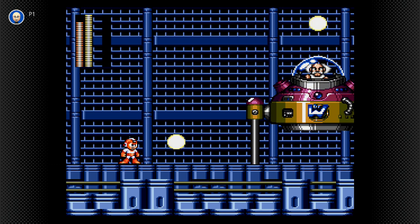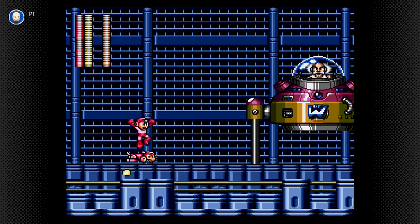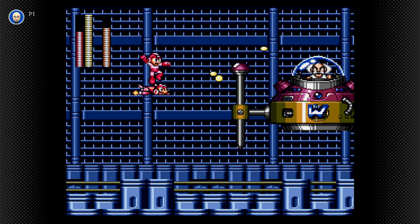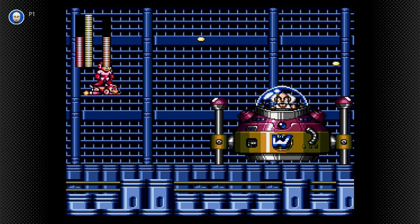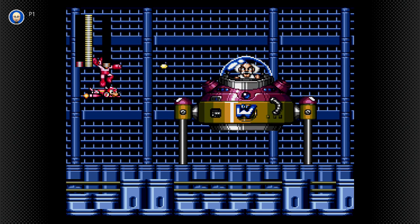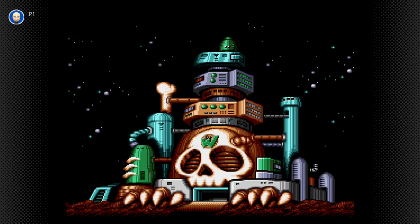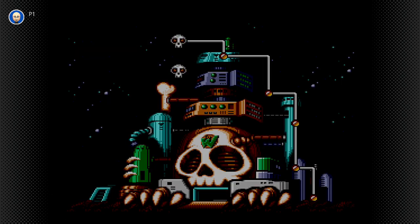Nice. Cannon's down and Wily is exposed. Now, normally you'd be expected to use the Hard Knuckle on this guy, but Rush Jet is his other weakness. There we go. And that was flawless too. But look how much of a beating Rush Jet took - I'm almost out of it. And of course, the old fakeout. That scene is pretty much burned into my brain as far as iconic video game stuff, but the waiting... The waiting. Tom Petty had it right - the waiting is the hardest part.